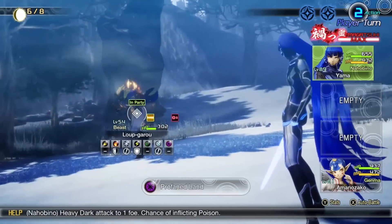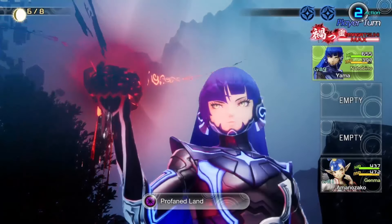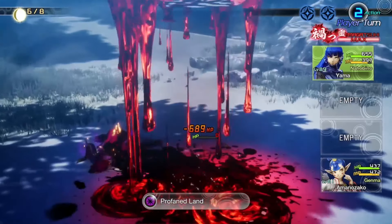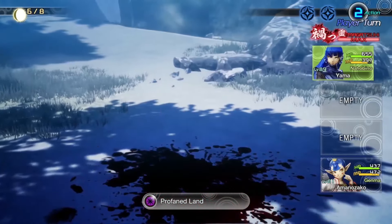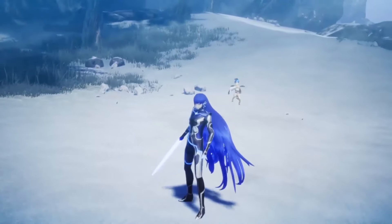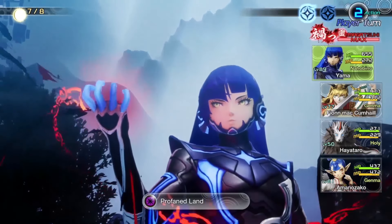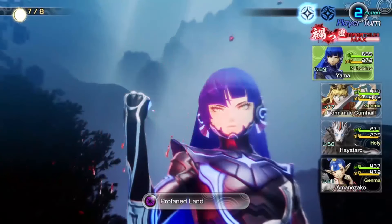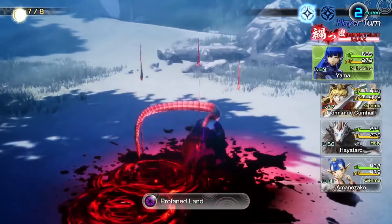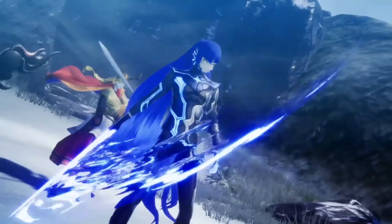You don't really get too many moves that make the Nahobino seem sinister, but I like the vibes that Profaned Land gives off. It's the only dark-based spell on this list, and I'm always a fan of adding the poison element to things. Unfortunately, it's this low on the list because it's really just not all that useful. If you got it earlier in the game, or it dealt piercing dark damage, there'd be a lot better real estate in these Profaned Lands.